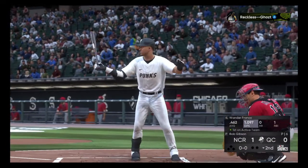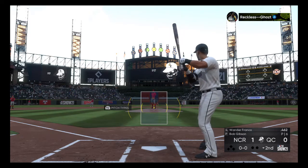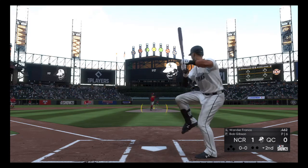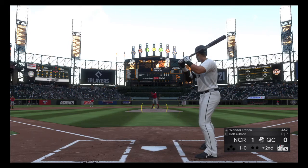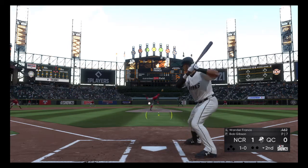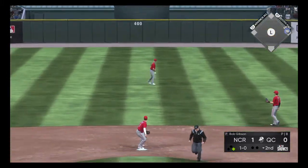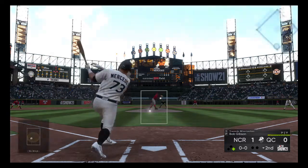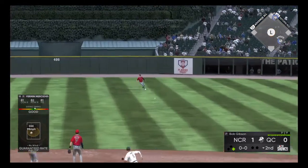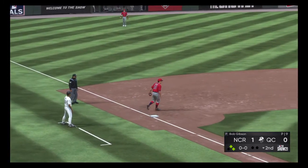Queen City Punks baseball. Bringing up Wander Franco, sitting .462, no home runs, one RBI. Here's the pitch — ball outside. Gibson's 1-0 — ground ball through his legs and up the middle, base hit. Franco continues his hot hitting. That'll bring up Jermaine Mercedes, looking for his first hit — and he's got it. First Punks hit for Jermaine Mercedes, an online game.